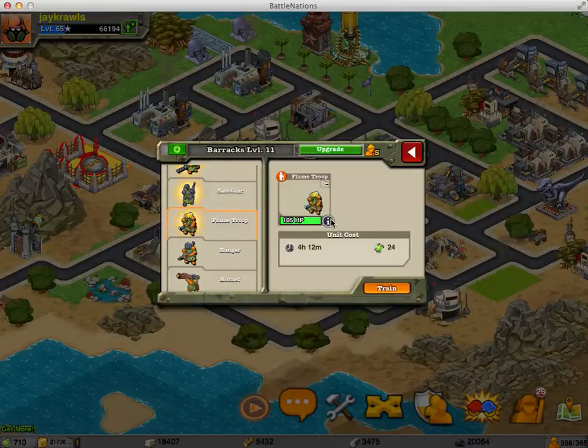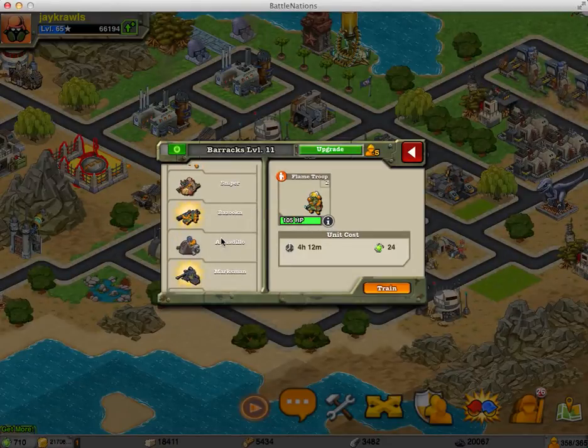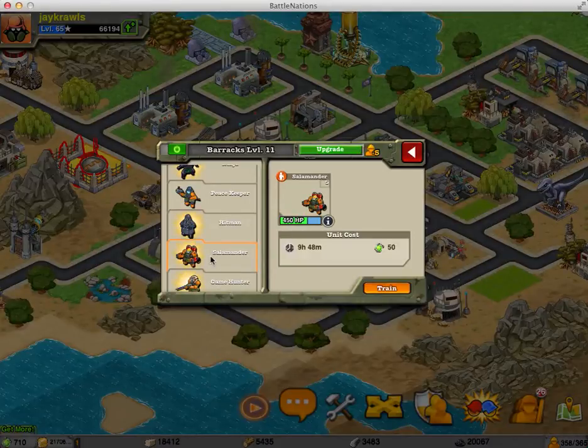The flame trooper is another one of those units that is okay at a low rank, but I wouldn't get them. It's just not worth it — they're just little cheap units they try to get you to start off with. If you want to get two of the flame troopers, I would just say wait until you rank up enough to get the salamanders instead.